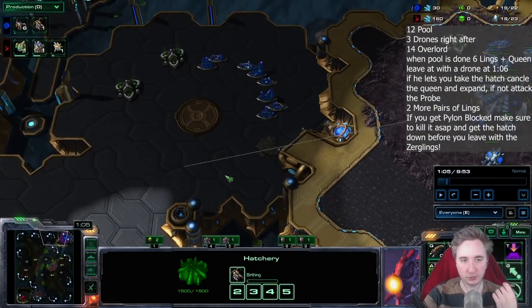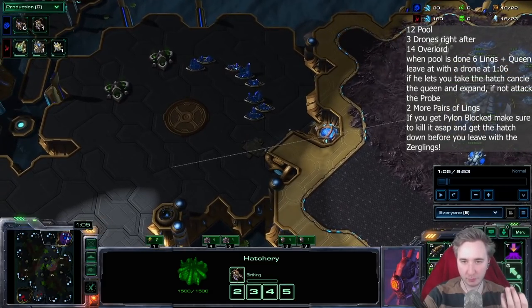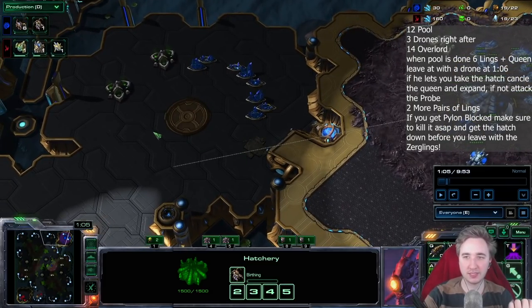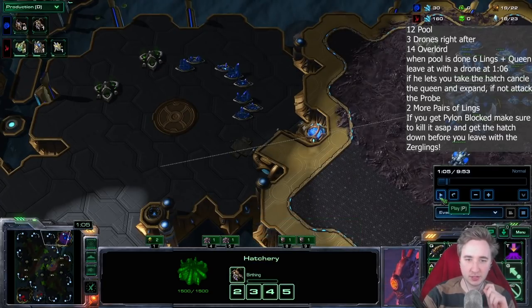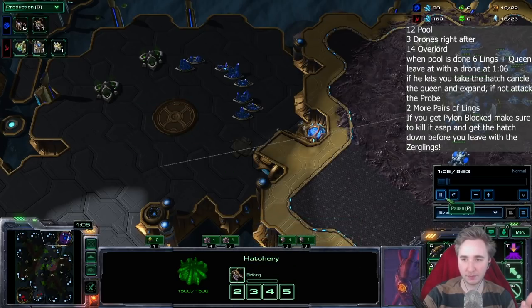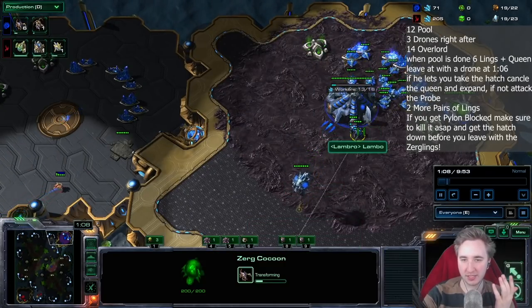You guys might be wondering — in ZvZ we put down a hatchery instead of going for the queen first — but the thing is, Protoss usually probe scouts and then they will block your natural, in which case you need to go for the queen instead. However, if he lets you take the natural, you should always cancel the queen and then take the hatchery. This doesn't hurt you, because this queen doesn't slow down anything else. You have the minerals for the zerglings anyway.